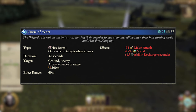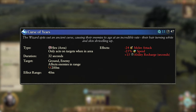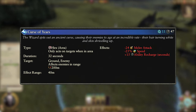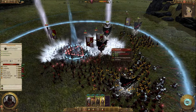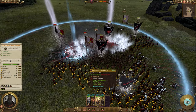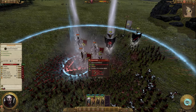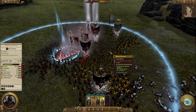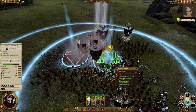Next up we have Curse of Years. It's a hex spell and costs 11 winds of magic. It has a 47 second cooldown and affects all enemies in a 40 meter area of effect over a range of 200 meters. It imbues them with minus 24 melee attack, minus 25% speed, and plus 15 to all ability cooldowns for 32 seconds. This can be a good one versus cavalry or mounted lords, as the speed reduction can allow you to pin them down whilst the melee attack debuff ensures they won't do any damage. It is rather expensive for a hex, but since it can hit enemies in an area of effect, you can significantly reduce the army's damage output if used on a clump. It also works quite well hand in hand with Van Hell's Dance Macabre, as you can buff your units whilst debuffing theirs, which results in a very swift defeat for the enemies.